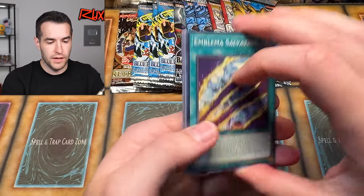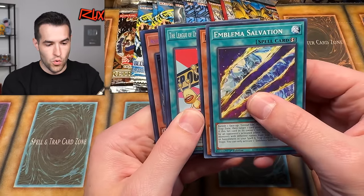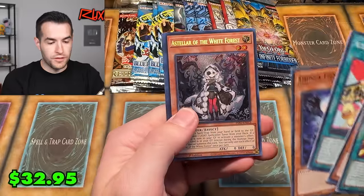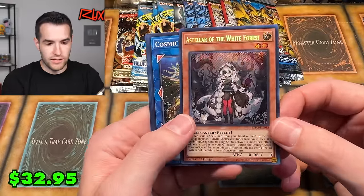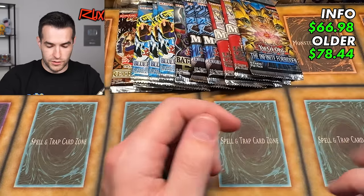Two more Infinite Forbidden packs left. We got a secret rare — A Stellar of the White Forest. I think that's a pretty solid pull. And Dora Dora the Explorer.